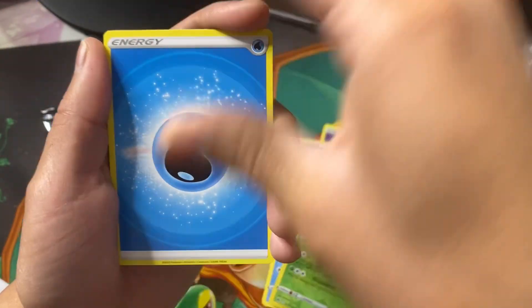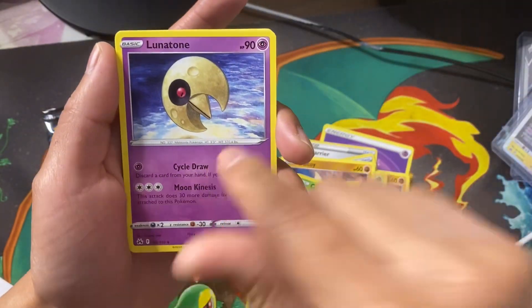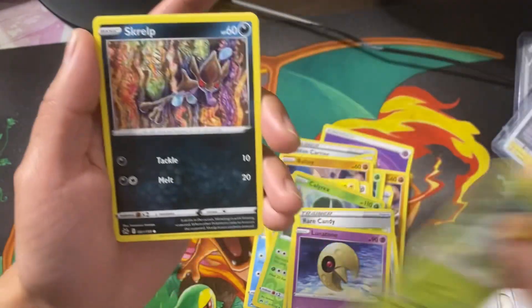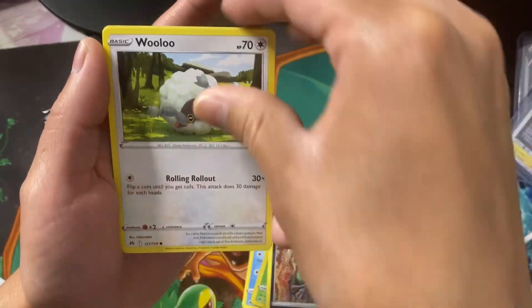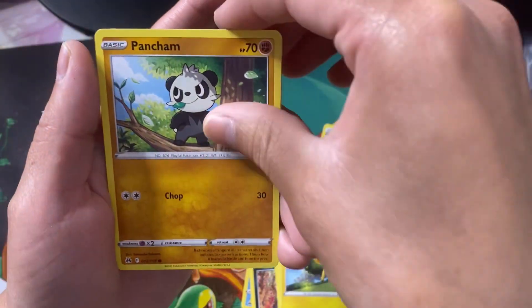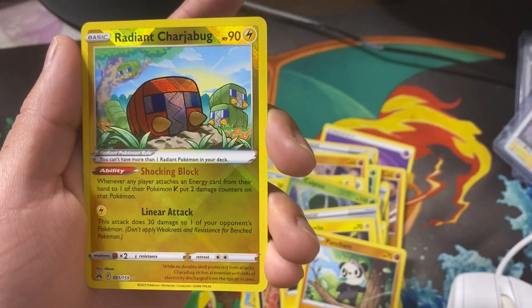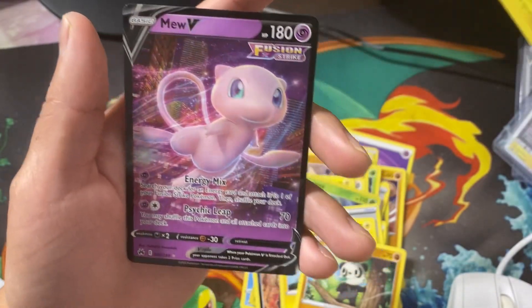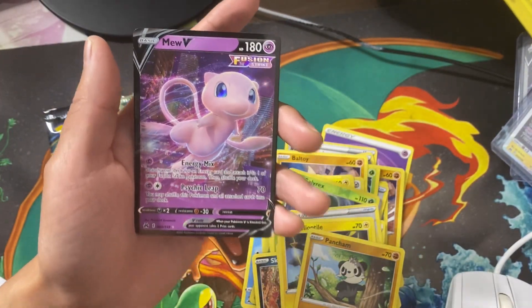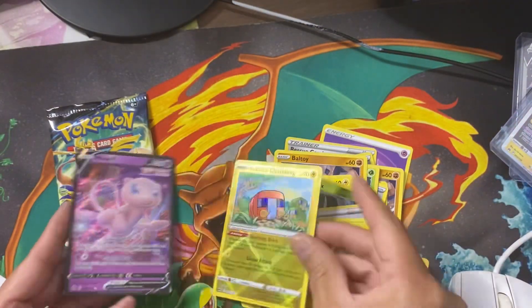All or nothing right here. We got Water Energy, Rare Candy, Bsharp, Lunatone, Grubbin, Skwovet, Wooloo, Helioptile, Pancham... oh man, we got a Radiant Charjabug! And a Mew V! That's a third hit — and a fourth hit! This tin is sick, it's on fire!